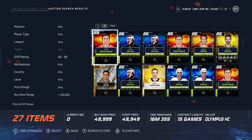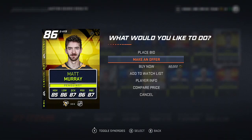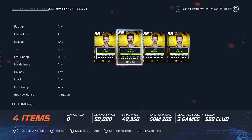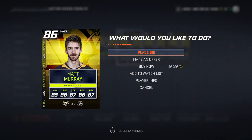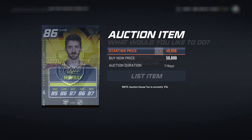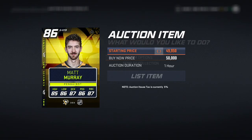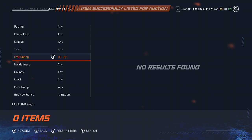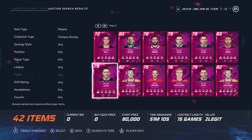Sometimes my investments weren't so great — like this Matt Murray card for 50k. He's an 86 overall goalie, and it was the cheapest one out there by a large margin. I tried to sell him for 60-70k but his price ended up plummeting to 25k, so I took a loss there. This idea doesn't work well with goalies. Just know it's okay to take a loss, and know when to take that loss. Don't hold on to the card forever because then Team of the Year comes out and the card is worthless.